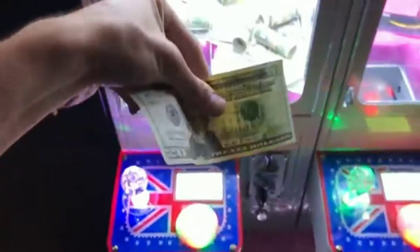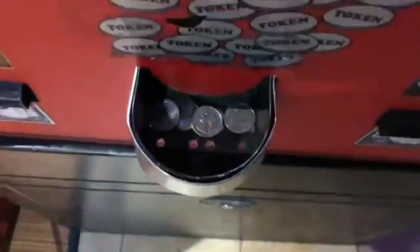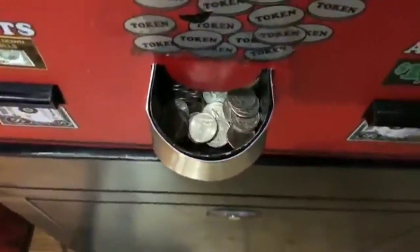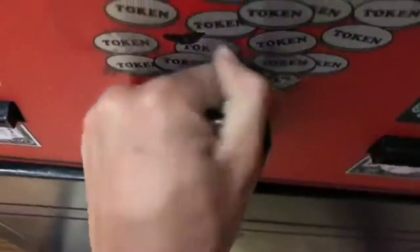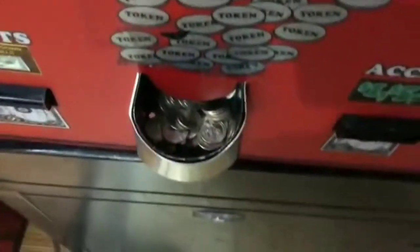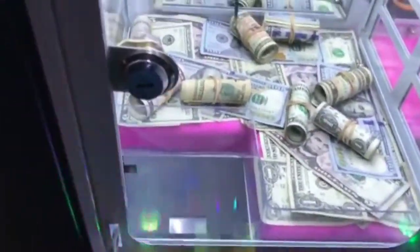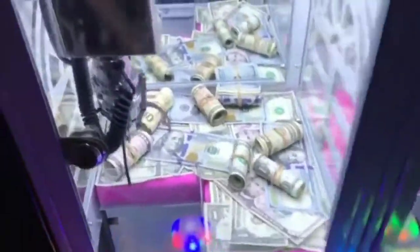I'm gonna grab the twenty I just won and throw it in the change machine and get twenty dollars in quarters. All right, we got twenty dollars in quarters — it's a ton of quarters and I'm about to throw these all into this little mini claw machine. I hope I can hold all these quarters. The rubber bands really help the bill stay on the side of the claw — it gives it something to grip. Oh yeah, easy!